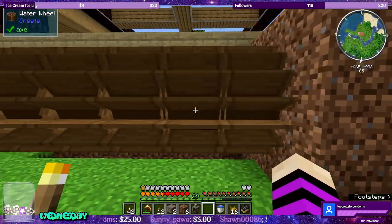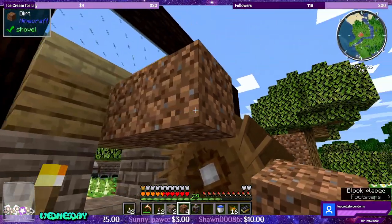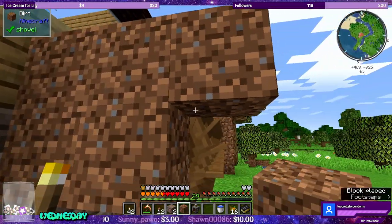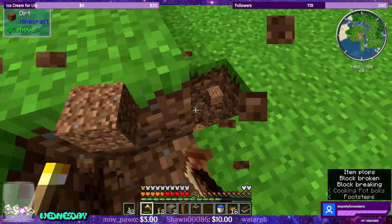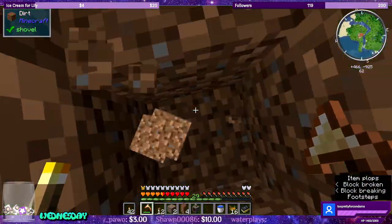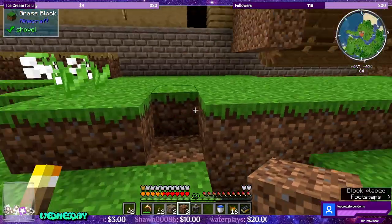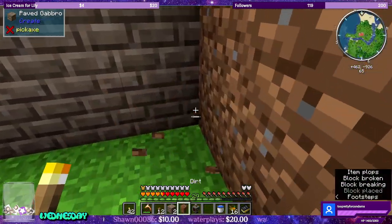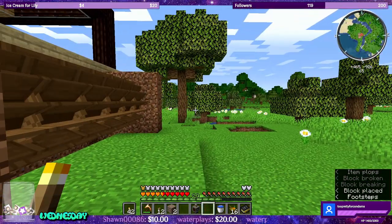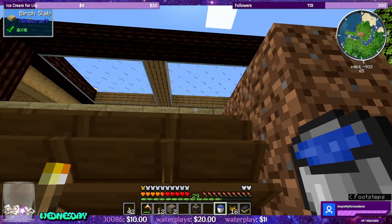Now that we have the nine-block setup here, let's go ahead and make a three by three on the other side as well. Let me grab three more blocks. From here, what we can do is place the water.